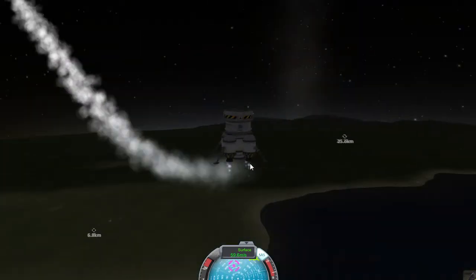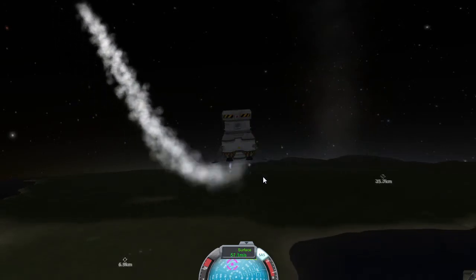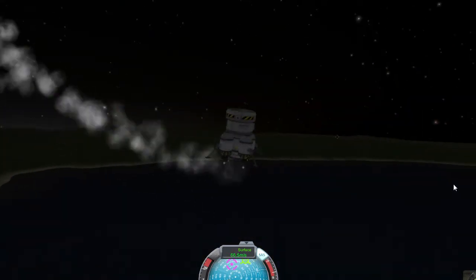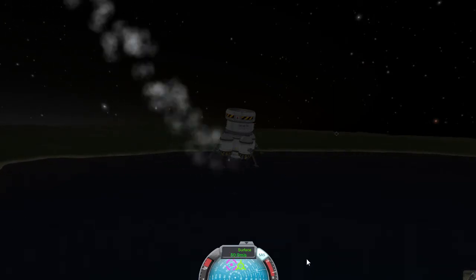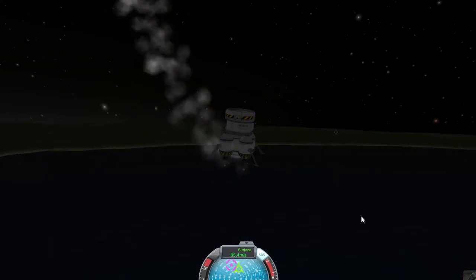Now we're pretty flat. I kind of turned on my rockets a little early because we want to be closer to the ground so we don't run out of fuel before landing. We're going 27 meters per second. As we get closer and closer to the water — if you land in the water I assume the Kermans die because you just lose contact.